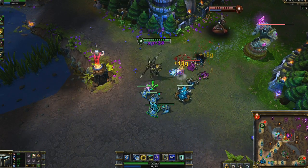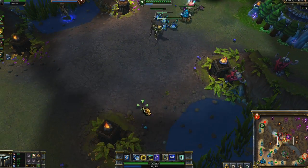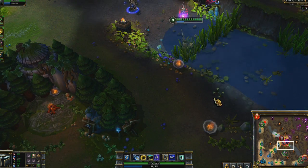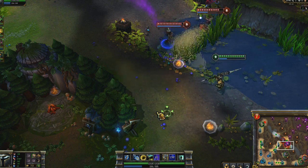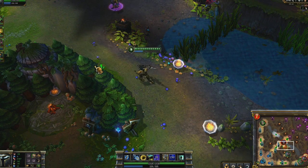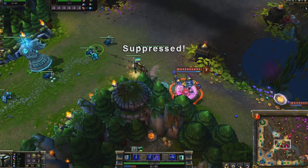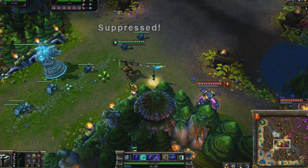Jarvan also excels at escaping ganks. Seeing Singed come in from the side, I know I can't head to my turret. Once in the river, I notice they both follow me, so I head back up towards the turret. Unfortunately, this means that I walk straight into Warwick. I time Damacian Standard with Dragon Strike to knock up Warwick mid-ultimate, which breaks his suppression on me and I walk out at full health.